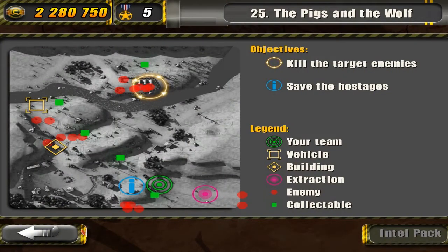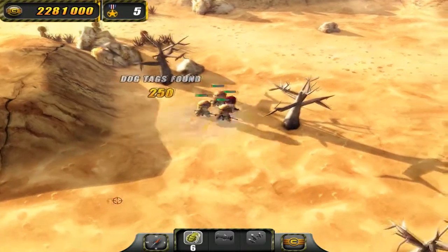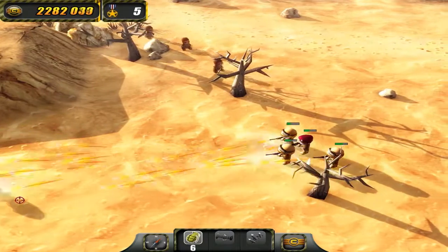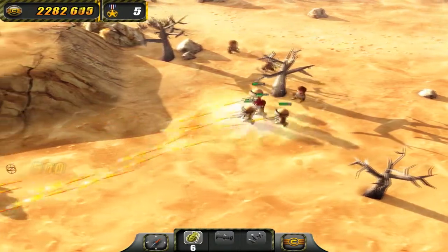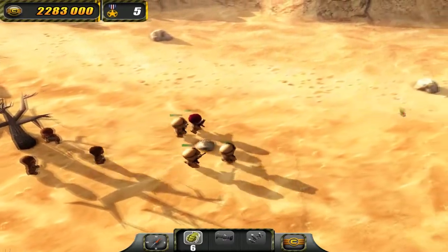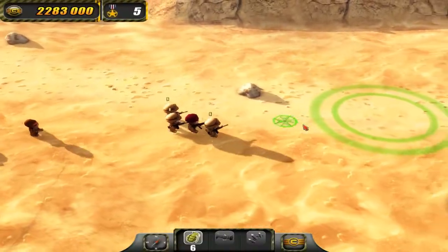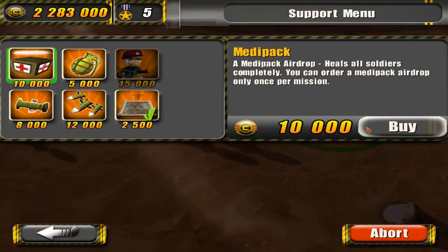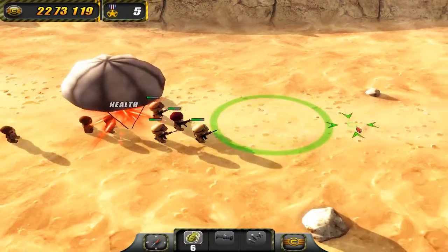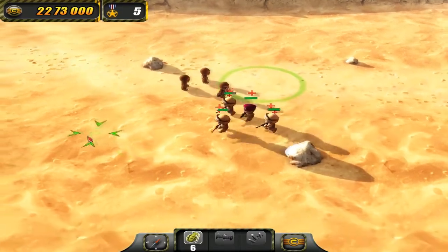We can throw a grenade over there and try to take them out. Here they come — pretty easy to deal with these guys. We'll call in the medipack as soon as we clear out the last two over here. I think you can skip these last two enemies, so we'll call in the medipack now.